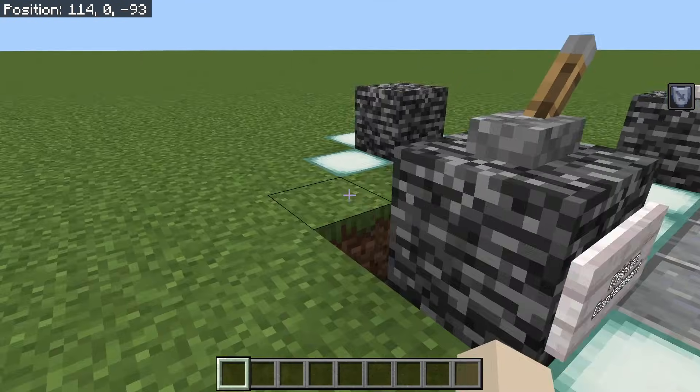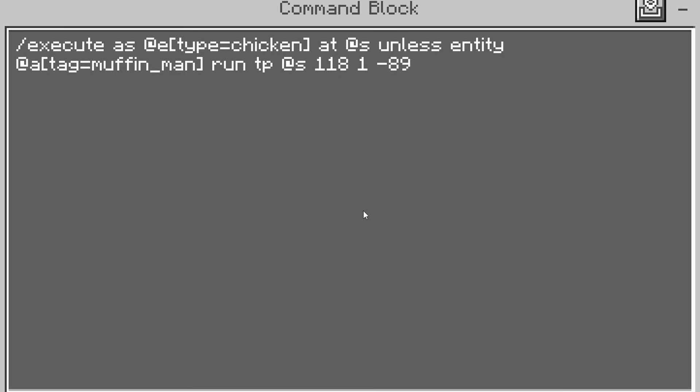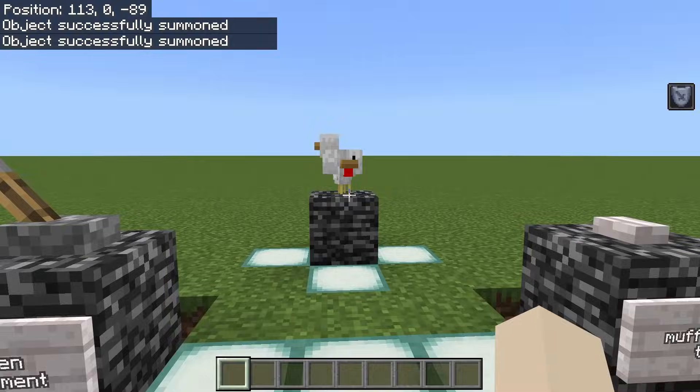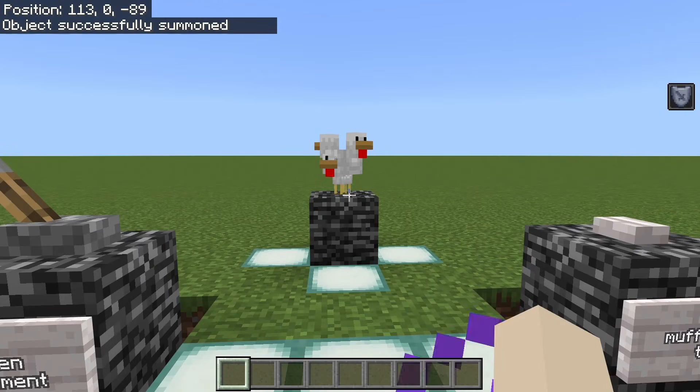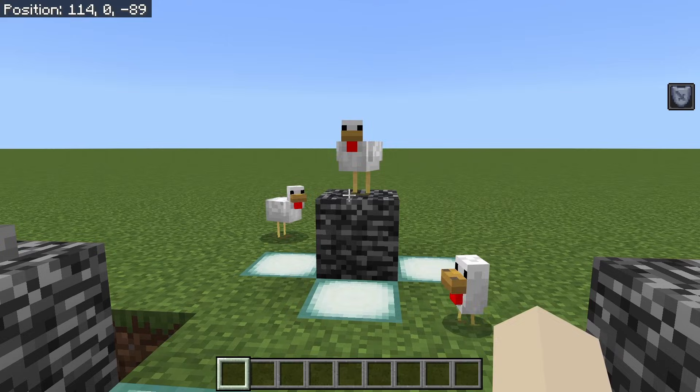Unless is the opposite. Here we have a command that contains all chickens to a single position unless a player has the muffin man tag: /execute as @e[type=chicken] at @s unless entity @a[tag=muffin_man] run tp @s 1 118 -89. So we're executing as all chickens at their position, and unless any player has the muffin man tag, we teleport all chickens to that specific location up on the podium. If I give myself the muffin man tag using the tag command, the chickens are freed because the command only runs unless someone has that specific tag.